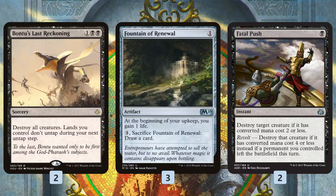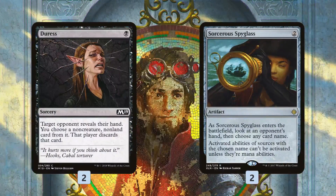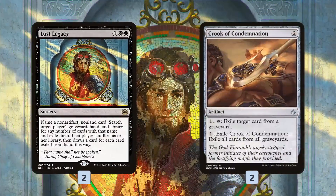In the sideboard we get a bunch of stuff for aggro: Bontu's Last Reckoning is a cheap sweeper, Fountain of Renewal to gain a little life against red decks, and Fatal Push for some cheap removal. Duress and Sorcerer's Spyglass come in against control to deal with Teferis and Nexus of Fate. Lost Legacy can grab Nexus of Fate or Approach of the Second Sun, and Crook of Condemnation deals with Scarab God and God-Pharaoh's Gift. That is Red Black Munitions for Standard.